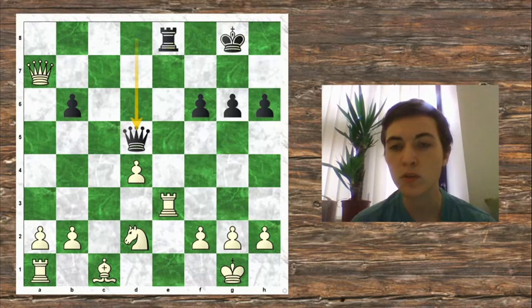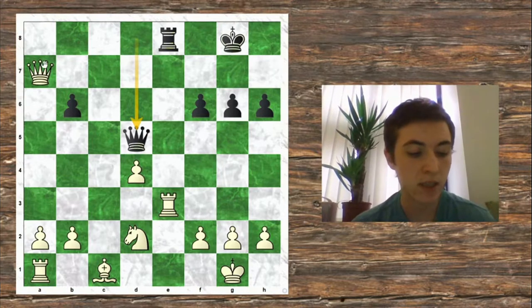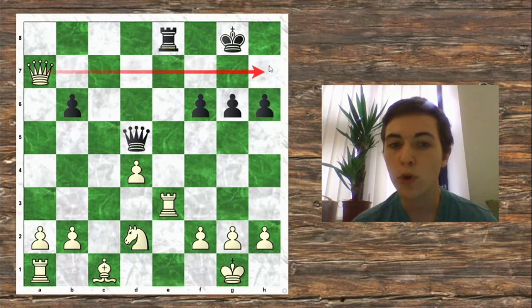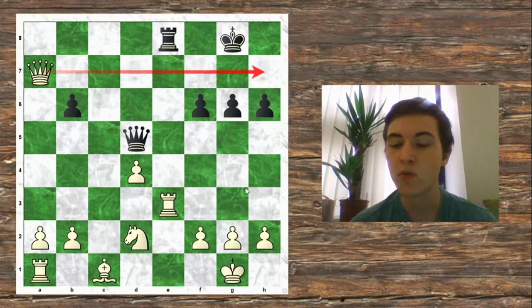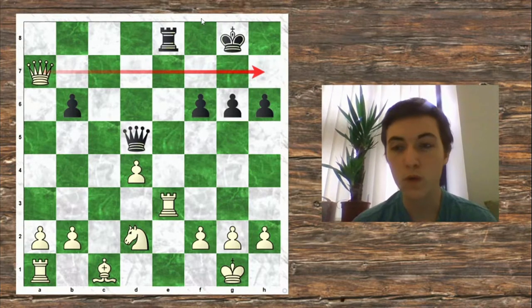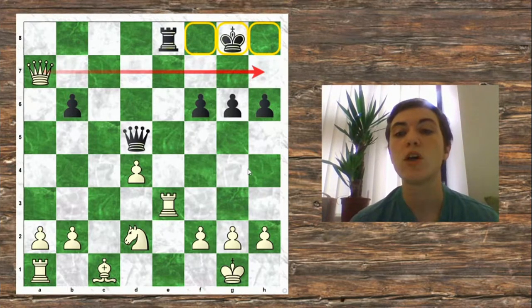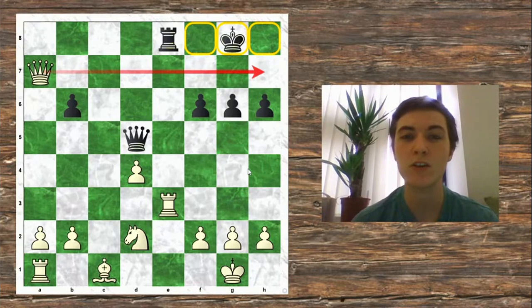After the Queen takes on d5, it's White's turn to move. Can you spot the checkmate? Notice that White's Queen controls all of the squares on the 7th rank, so the King can't move to the 7th rank. If we can make a check that controls all of these squares on the 8th rank, it's going to be checkmate. Can you find a move that does that?